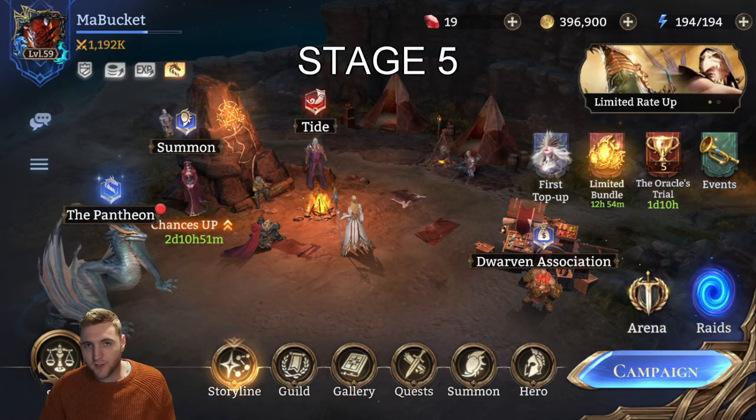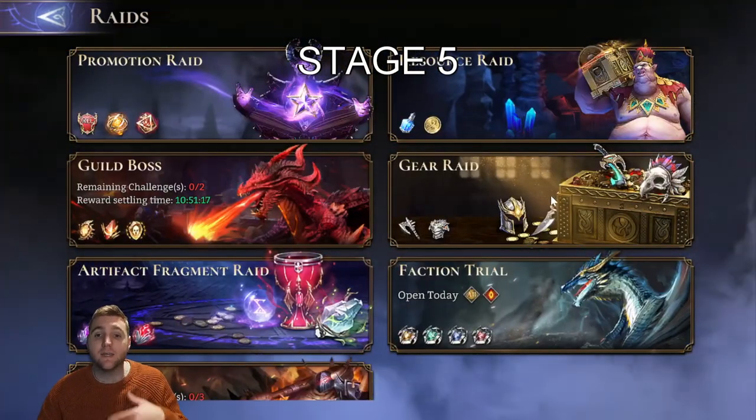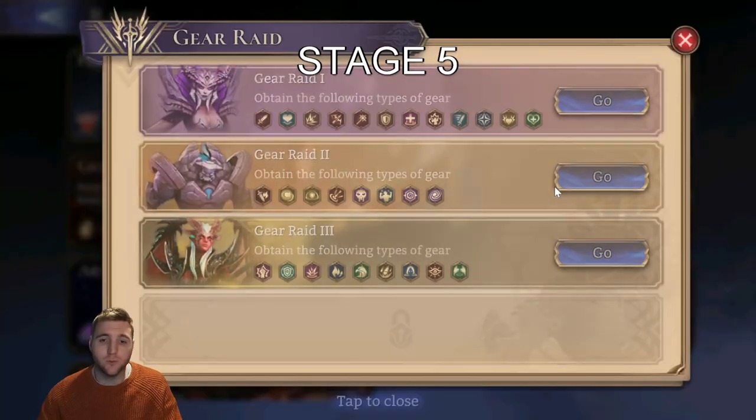Remember, beating it the first time gets you the Power of Dominance, which gives you a 15% stat bonus, and that will allow you to auto it with a much cleaner run afterwards, which is very important to what we're going to be doing today.